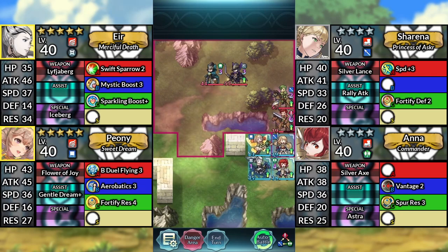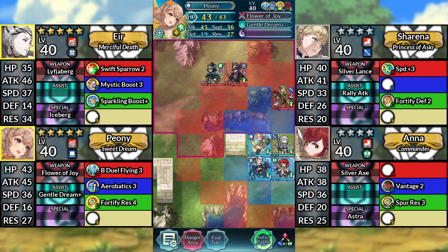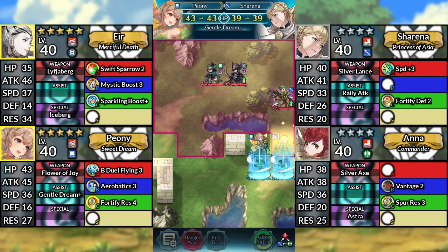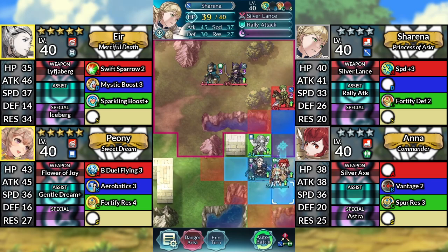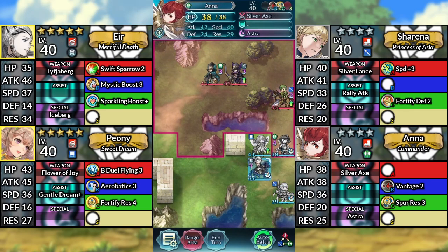For turn 4, use Sharina and attack Cain. Use Peony and dance Sharina. Move Sharina down. Move Ana up 1 space. Then end your turn.